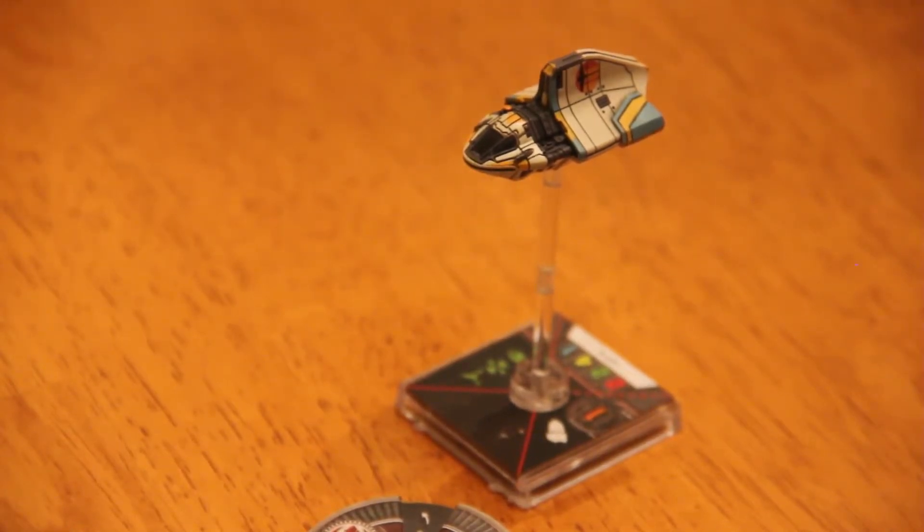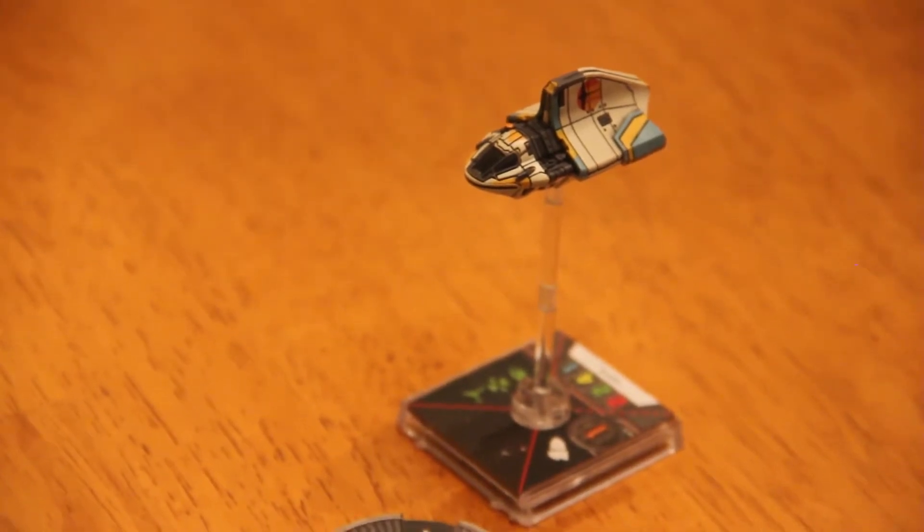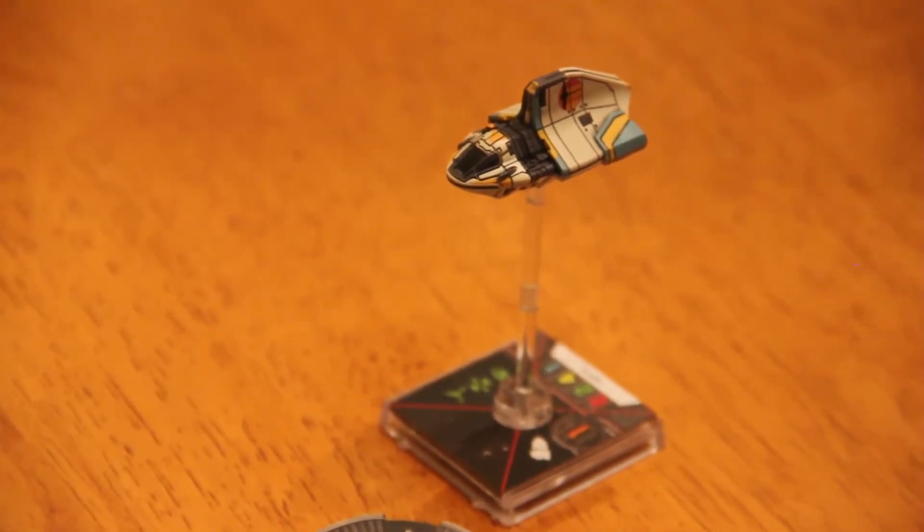This first premiered in the Star Wars Rebels show. It's a nice little ship. Basically there was another ship that could dock with the Ghost — sorry, this is the Phantom 2. The Phantom 1 could dock with it as well. I love this little model. It is the tiniest model, but it's awesome.